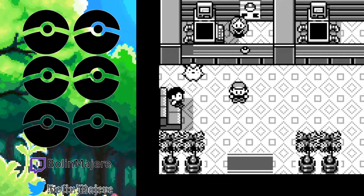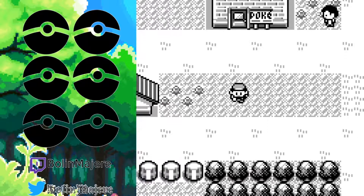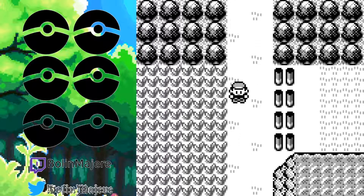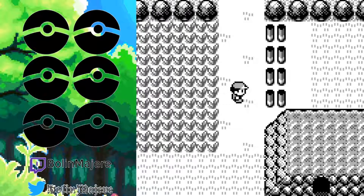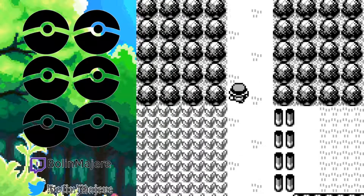We all know that on Route 2 — I'll actually show you right down here — there I was with Mr. Krabs, Alice, and Philip, and we were all down here in this specific patch of grass, and we were just leveling up, getting some experience, getting some moves.